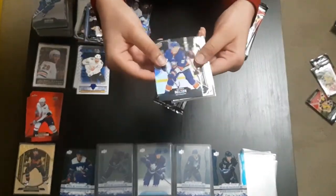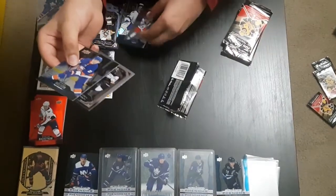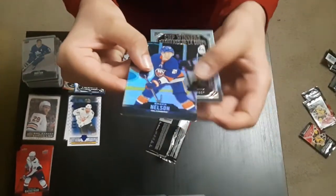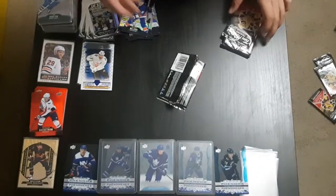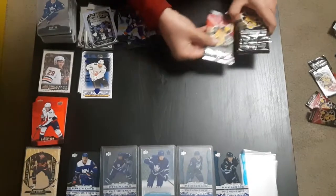We have Brock Nelson base card, Drew Doughty cup winners, and another double, obviously. I just got a new base card. Brock Nelson is slightly damaged. It's our second cup winners now. So far I'm really not liking these packs.